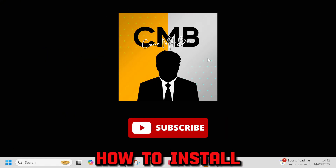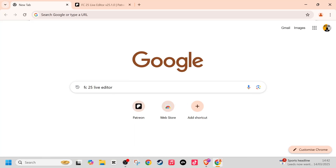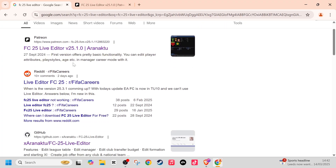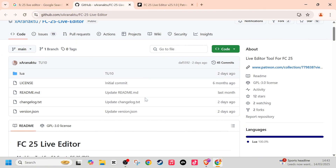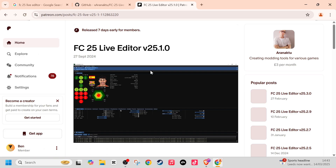Open up Google and type in the FC25 live editor. You'll be greeted with two or three profiles. The GitHub version is a platform that allows you to store and share code including the live editor, but it's a little bit scary. Go back and click the Patreon link instead, which will bring you to the first release from September 2024. It is so important to get the latest version that matches the latest version of the game, otherwise the game will not load.